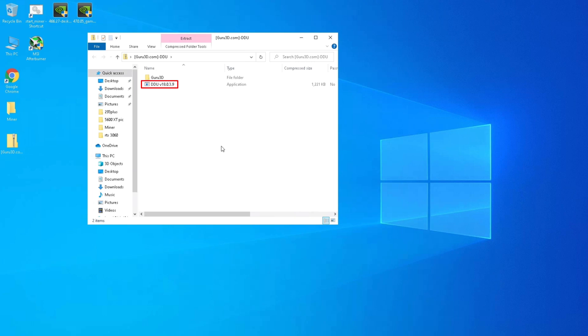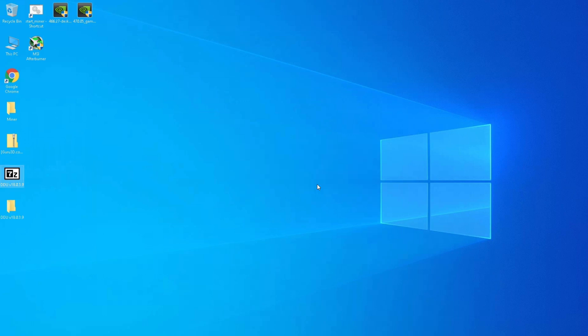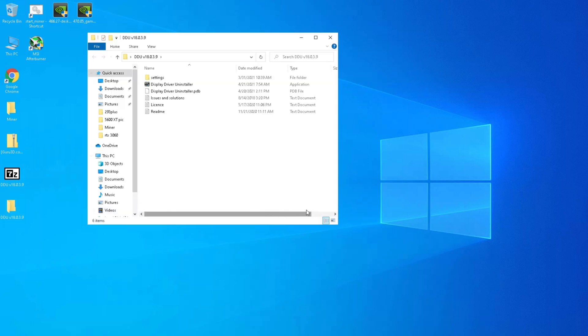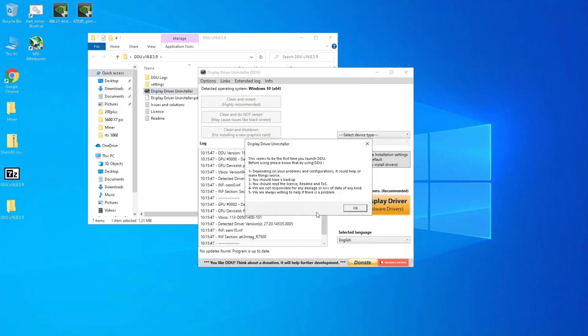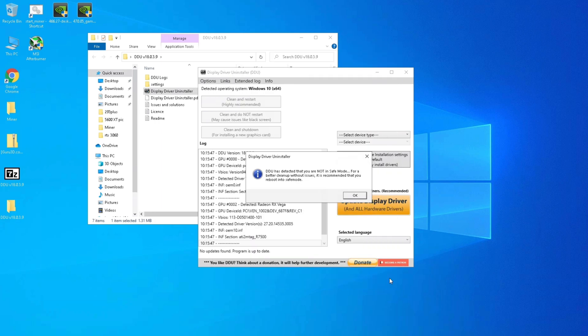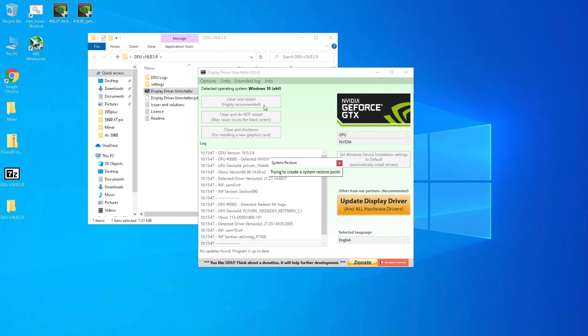Once downloaded, find the zip folder you downloaded. You'll need to extract it — the easiest way is just dragging the file out of the zip folder. You'll then be asked to extract another folder. Click inside the DDU folder and run Display Driver Uninstaller. It is recommended to use this tool in safe mode, but I haven't had problems using it in normal Windows mode. Select your device type as GPU, select device as Nvidia, and click Clean and Restart. When the computer restarts you will have no video card driver installed.